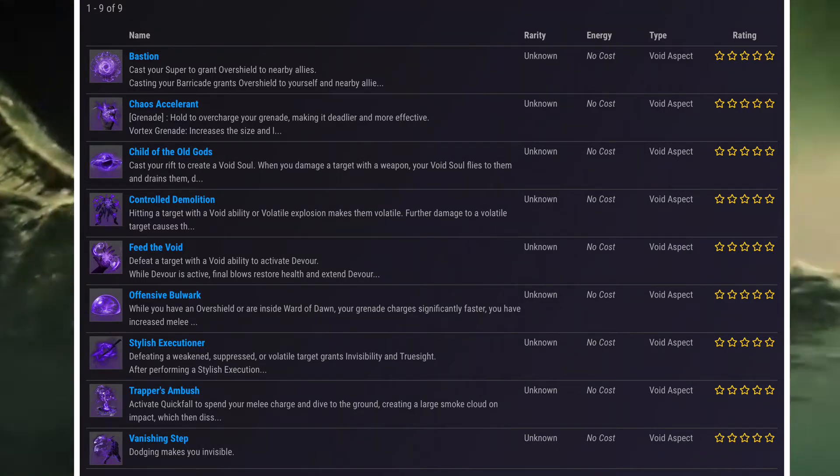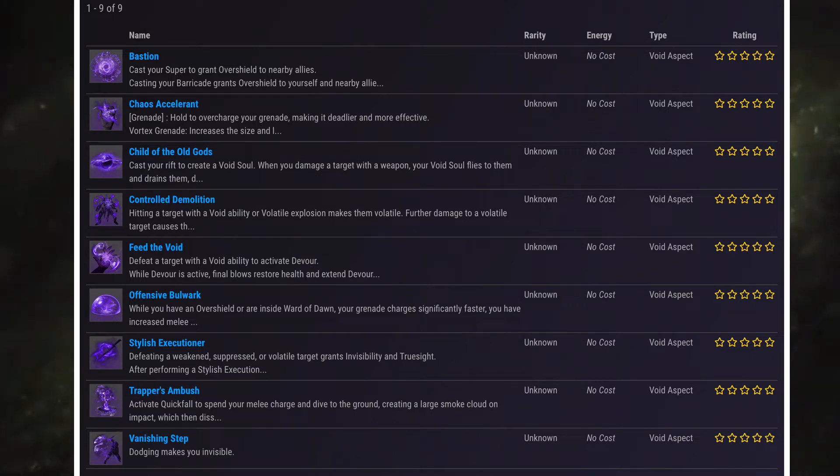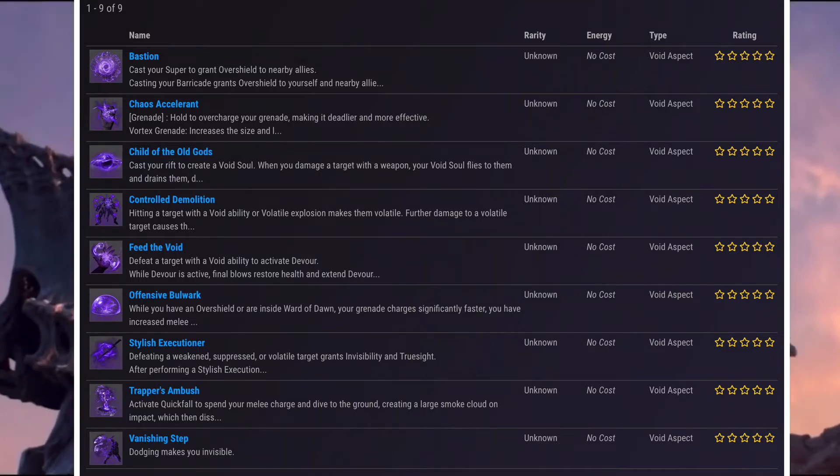And then Stylish Executioner: defeating a weakened, suppressed, or volatile target grants Invisibility and Truesight after performing a Stylish Execution. Essentially, what they're doing is merging everything together.